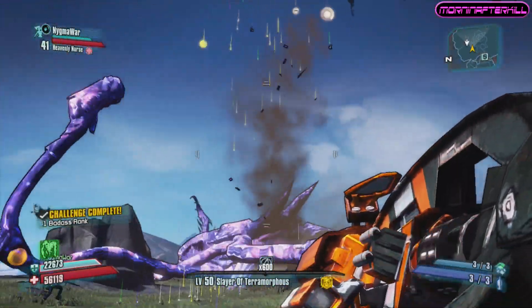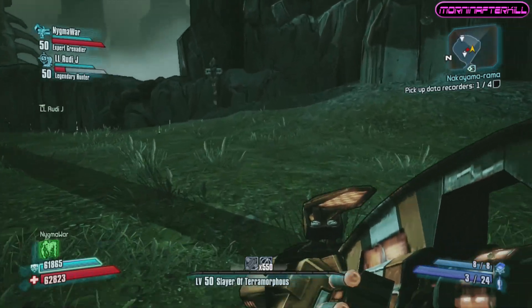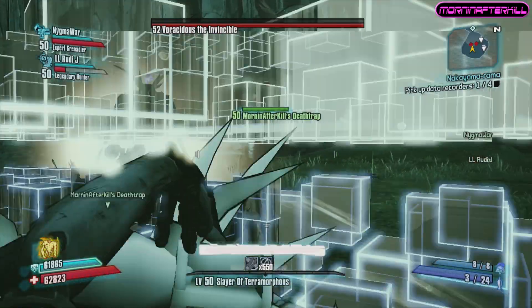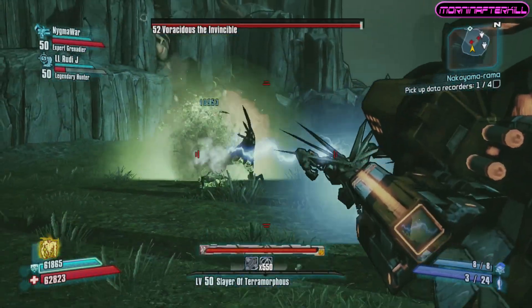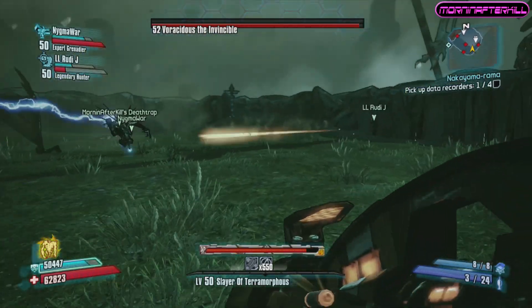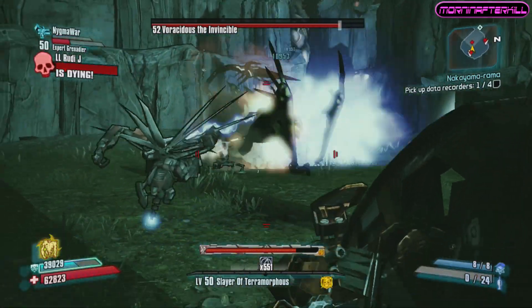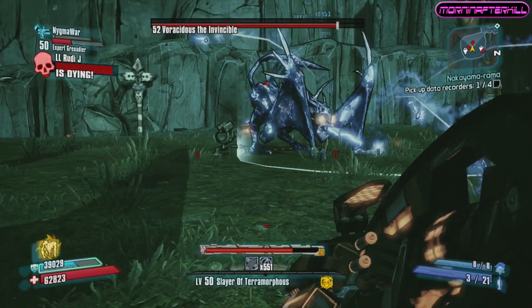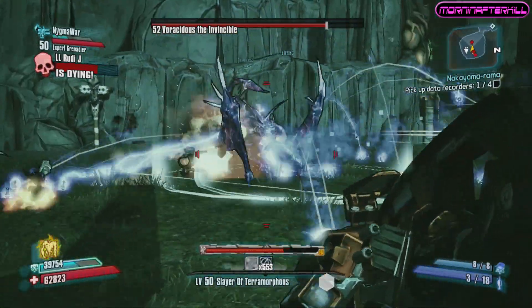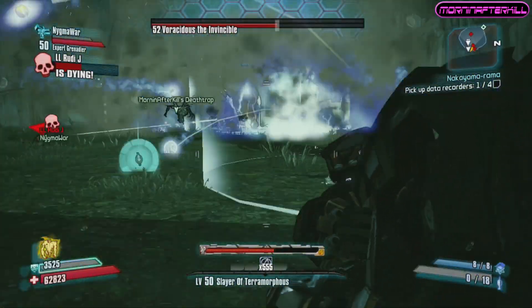Recently this has been the weapon of choice for people going after Voracidus the Invincible, because Voracidus is weak to fire — he's a fleshy enemy. It's also the most powerful fire weapon available, so if you're lucky enough to find one in fire, you're going to have a great time theorycrafting and figuring out exactly how powerful you can make your shots with the Norfleet rocket launcher.